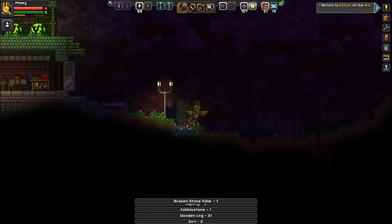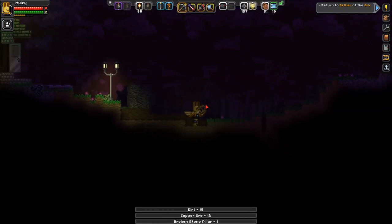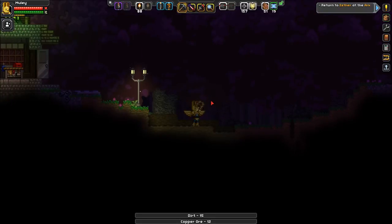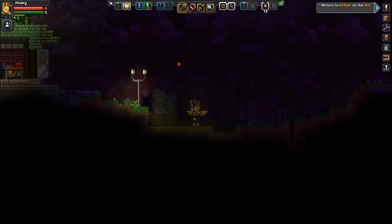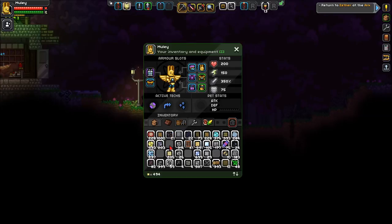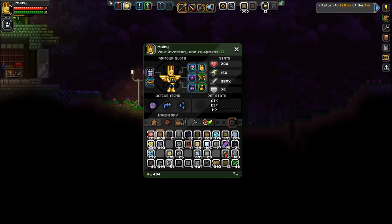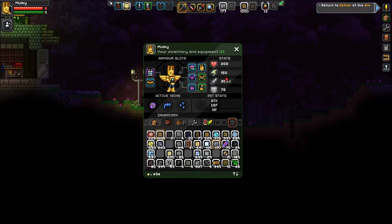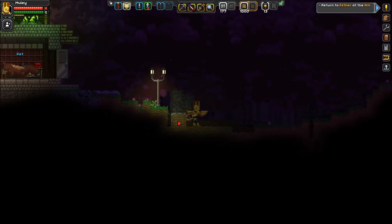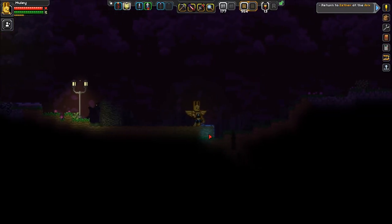I've got all this copper here — let's just grab it. I've got to do some terraforming around here. I'm not sure exactly how I want to do this yet. Let's get some blocks. I want to use dark smooth stone for something — I just want to use it. Let's fill this in.